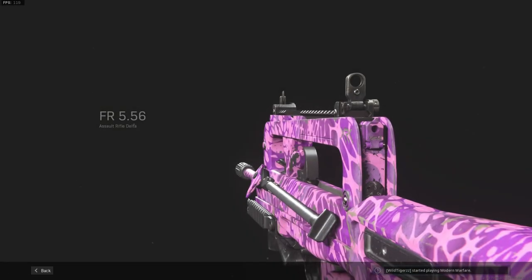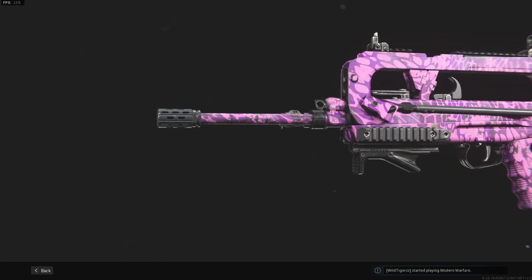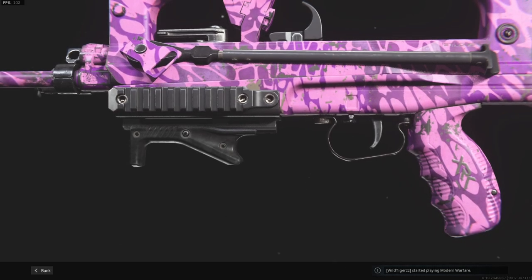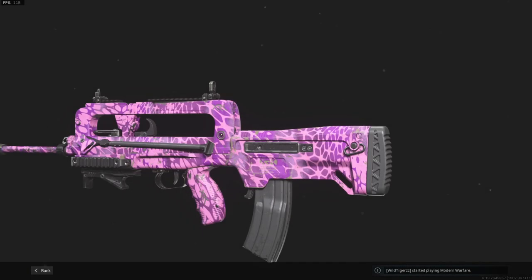What is up everyone, today we are looking at the FR-556, aka the FAMAS. The FAMAS is a 3-round burst assault rifle that really packs a punch. I've made a max recoil control FAMAS build that absolutely shreds enemies.